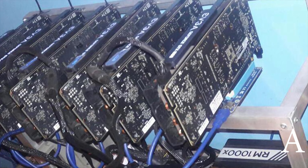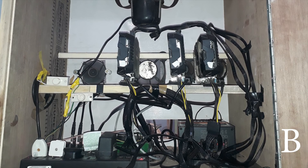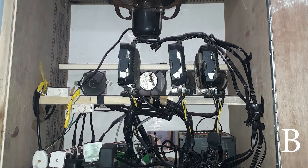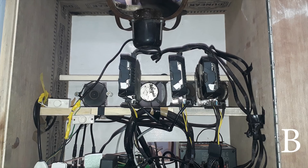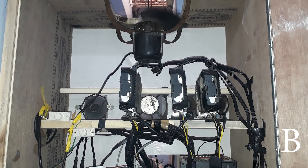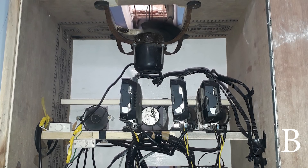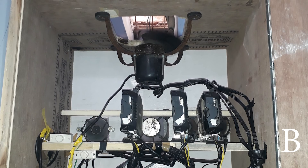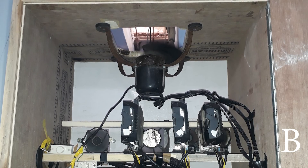Next we have Rig B — Bunny by Nilesh. He's rocking the Gigabyte H110 D3A motherboard with GeForce GTX 1060 6GB Gigabyte cards with Hynix memory, a Samsung 128GB SSD, a Cooler Master 1000-watt power supply, an ADATA 4GB stick of memory, and the G4400 processor. Welcome to the G4400 club — 950 solutions per second on this rig. Looks like he has three of those GTX 1060s.